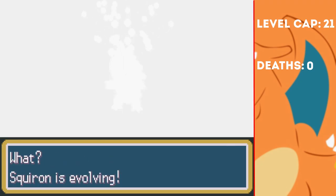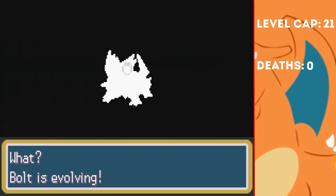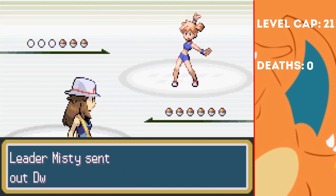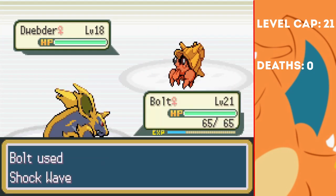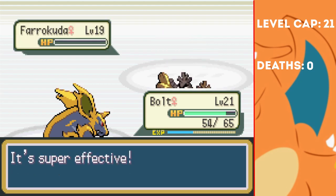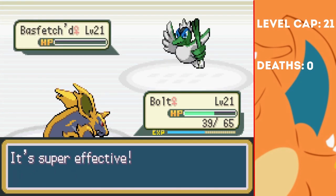Before we take on Misty, Squiron evolves into Wartron, and Bolt evolves into a Manacrino. Turns out that's all we needed for this fight too, as we literally one-shot her entire team with Shockwave. We did get hit once, but we were never in danger, so we easily win Gym Badge number 2.